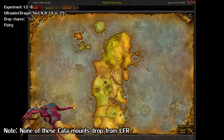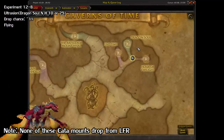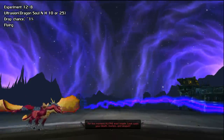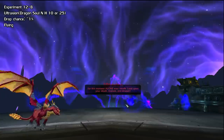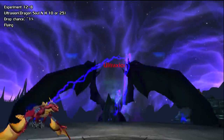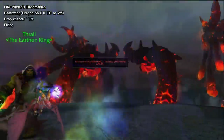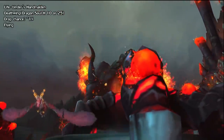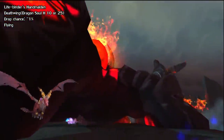Moving on to Cataclysm content, we have the Experiment 12-B from the Dragon Soul raid. You can find this raid in the Caverns of Time in Tanaris. It has a 1% drop chance from the Ultraxion boss. You can get it from any difficulty and any size, but you should do the raid on Heroic 25-man since you get more gold and gear. Also in this raid, we have the Lifebinder's Handmaiden — this drops from the final boss, Deathwing, on Heroic mode either 10 or 25-man at a 1% chance.